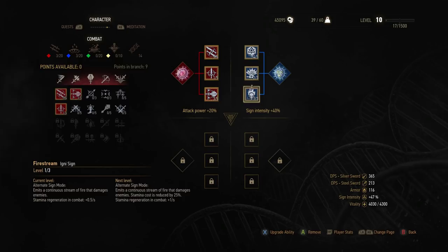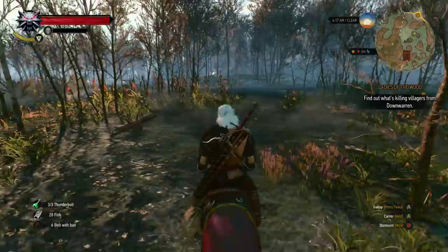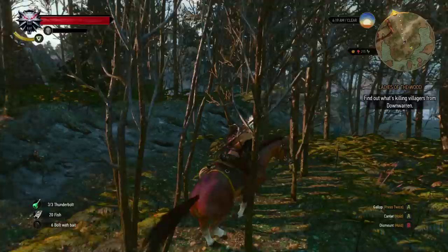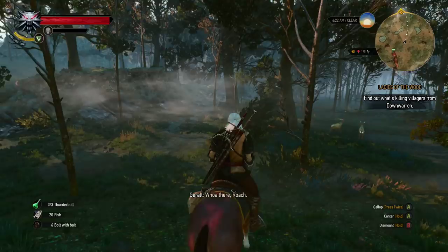So basically I just hold down right trigger instead of tapping it, and I can do a fire stream. Should be pretty badass. I think it'll really shred some drowners. For now at least, we're gonna go find out, head on over to this Whispering Hillock type thing, see what it's all about. From what I've heard from friends, this is where the game starts to get really weird. I like weird. Let's do it.